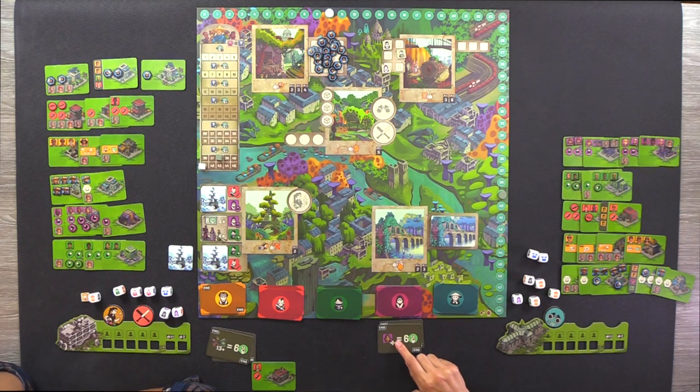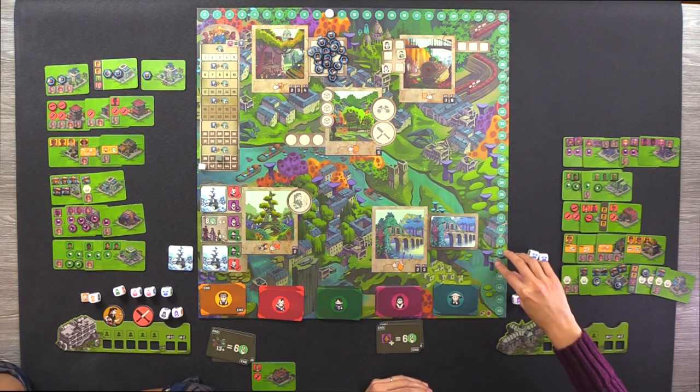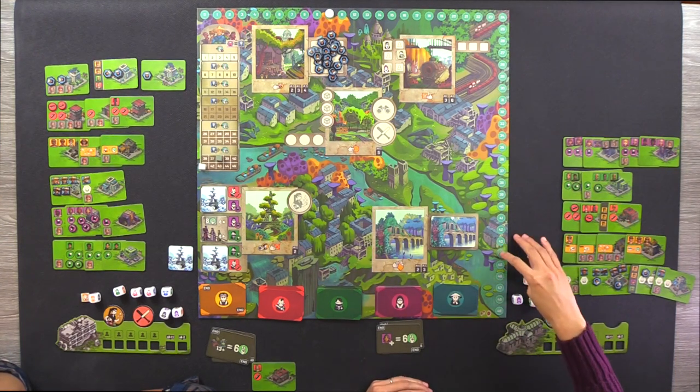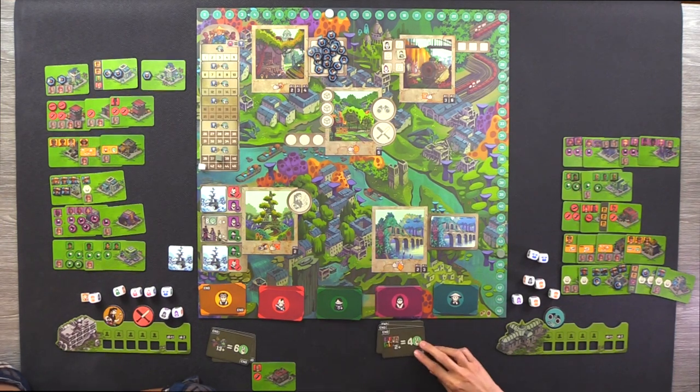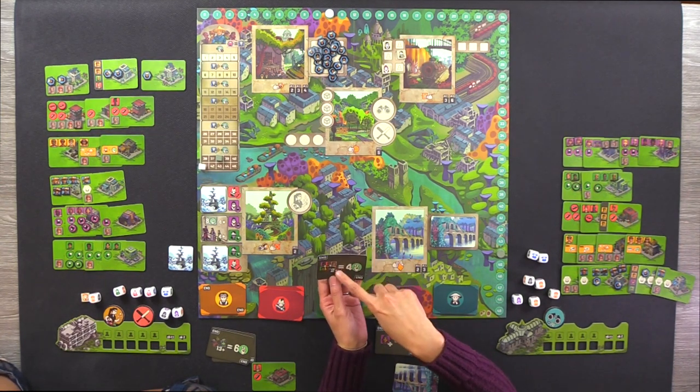Her next card requires two pairs of every survivor type. It's four of each survivor needed. The picture shows each of them paired — so you need four total of each type. This one is only four points. With the combination of everything she has here, I'm not feeling too good. It was a pretty nasty combination of cards to have.